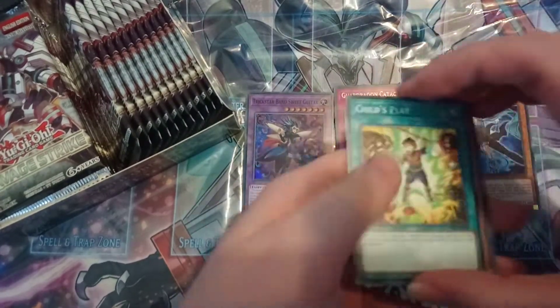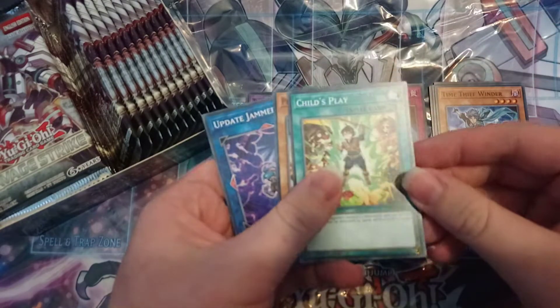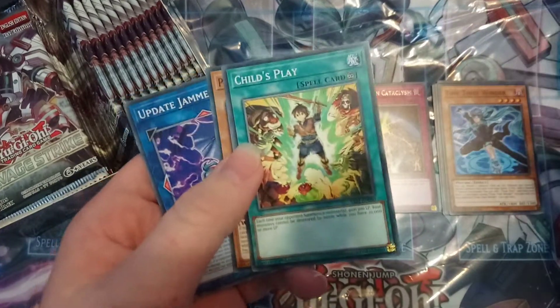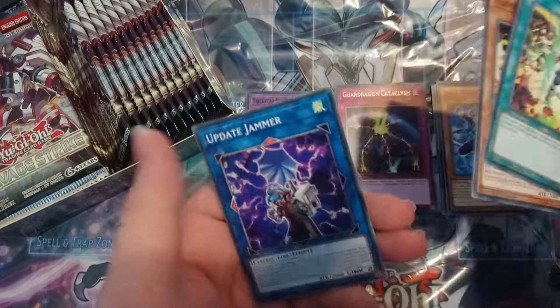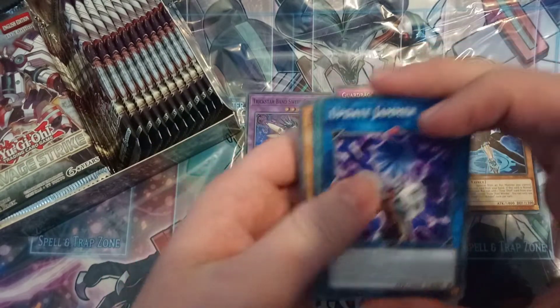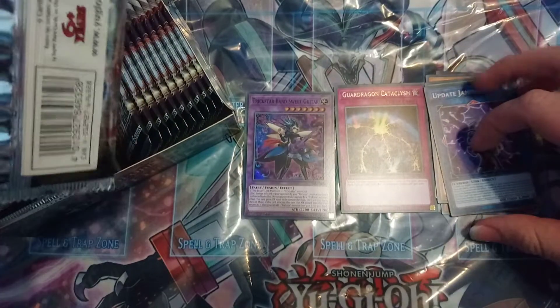Actually, we got Child's Play. Surprising how they made a card called Child's Play. Each time your opponent summons a monster, you gain 300 life points. If you have 10k or more, your monsters can't be destroyed by battle. Interesting — I'm going to have to look this up because I don't actually know what this does in the TCG, but I might put it in some build depending on what it can do.